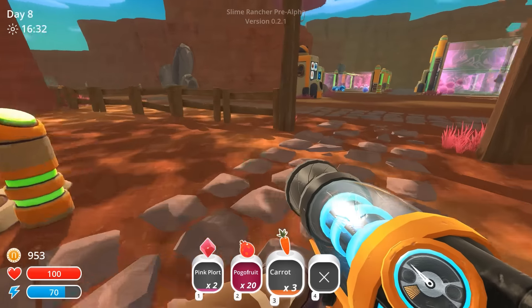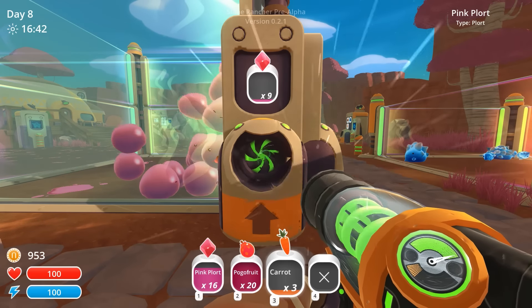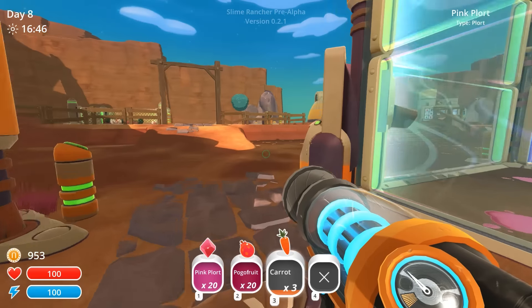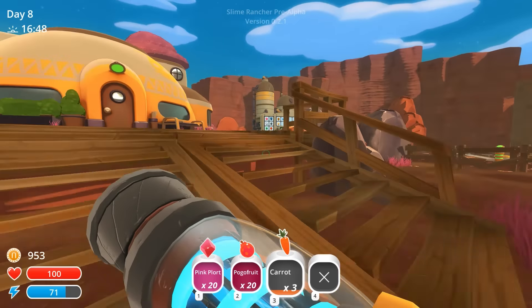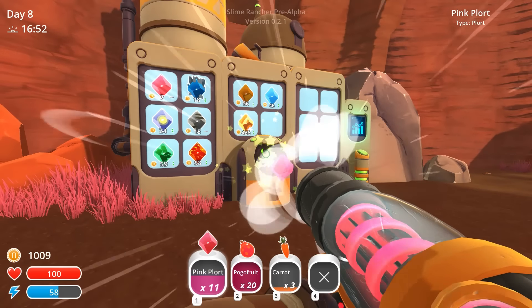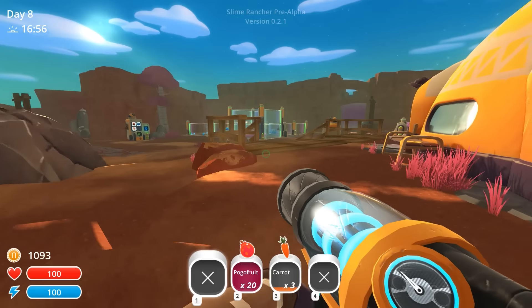You'll probably notice after selling so many of our plorts — and that reminds me, I've got 23 pink plorts over here to absorb. We've got over 950 coins. We may have overdone it a little bit here. Hopefully those plorts just sitting out and about don't cause any problems with the nearby slimes. But with all of this money, I've got to figure out what I want to buy.